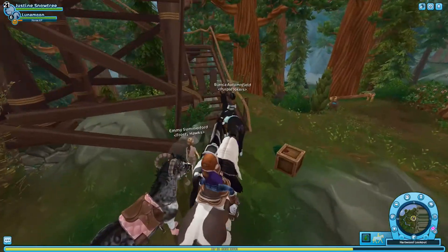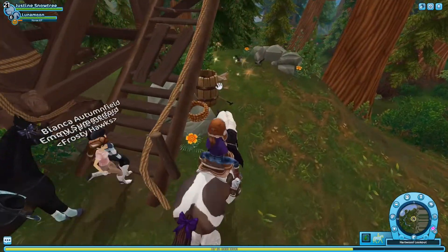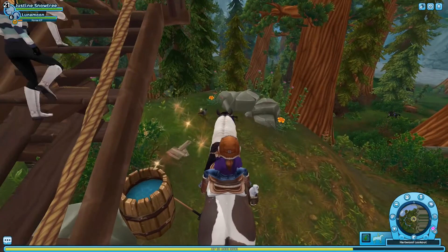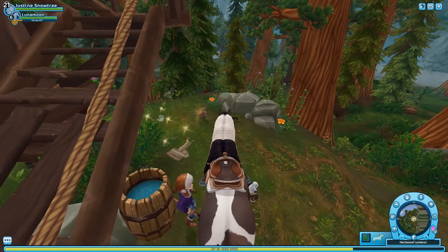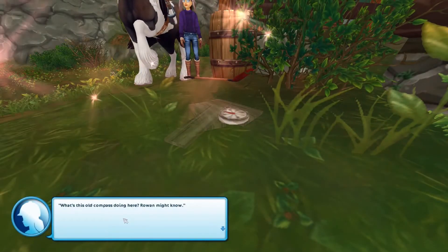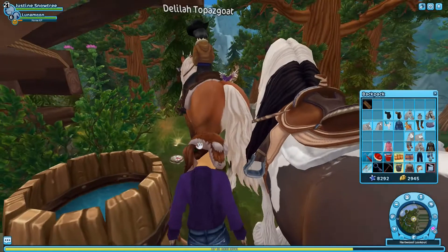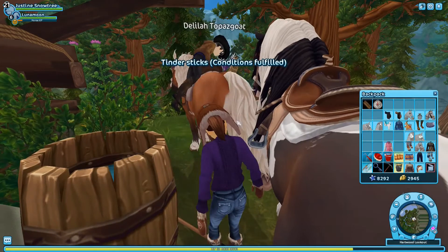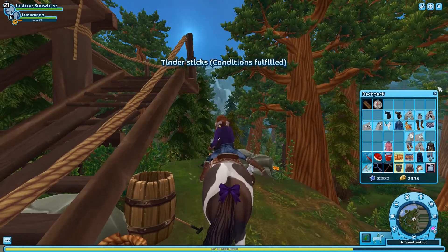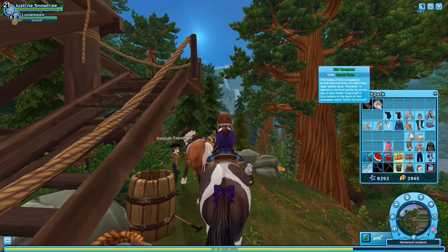Here is the Watchtower. I think we have to go — oh, here's the sparkling interactable. We have to dismount in order to do this, and then it looks like we're going to have to go up there because I just saw some people running. 'What's this old compass doing here? Rowan might know.' That's interesting. We picked it up and I guess we'll have to bring it back to him, so we have the old wood but also the old compass.